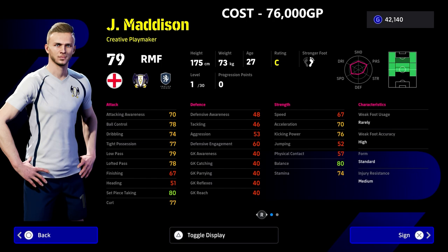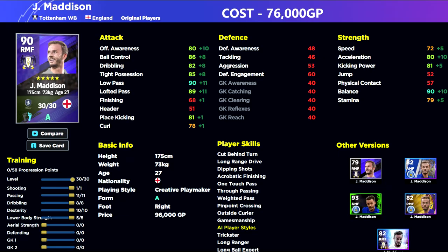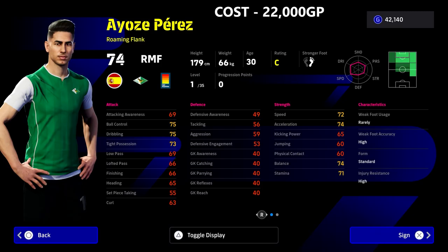We've got James Madison as a more expensive option at 76,000 GP — not expensive in the grand scheme of things, but expensive relative to what we just saw. The concept behind choosing a wide midfielder is that if you're using a specialist like James Madison, you know what you're getting: passing, movement, and slow build-up rather than fast whipping crosses.